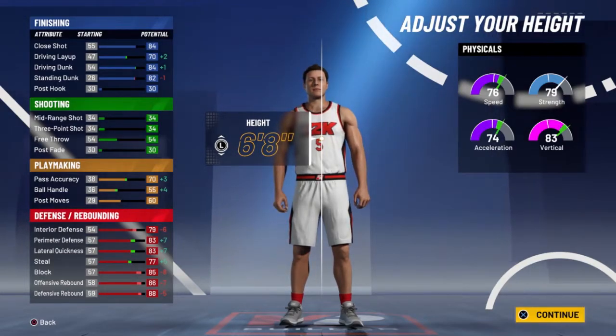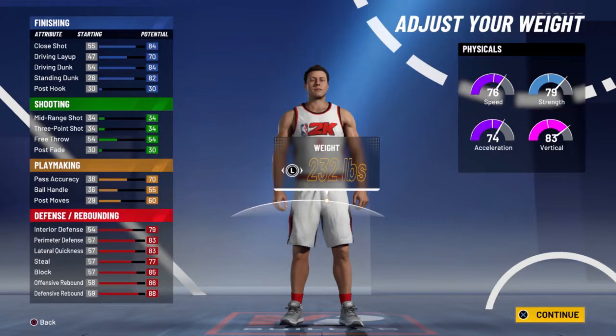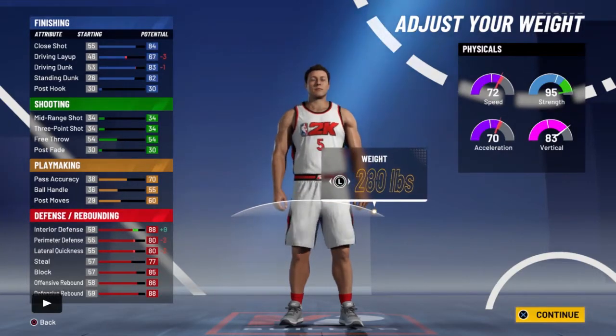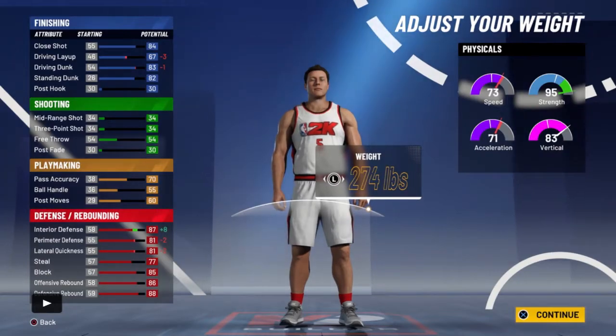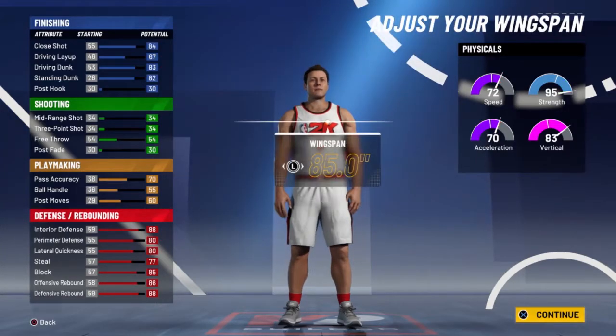For your height, do not pick 6'9 — if you pick 6'9 it's literally just gonna be meh. Make sure you go with 6'8. You might think a 7'3 is gonna out-rebound you, but look at your vertical — it's 83. For your weight, you want to go max 280. I was messing around with 272, 274, then decided to go 280.